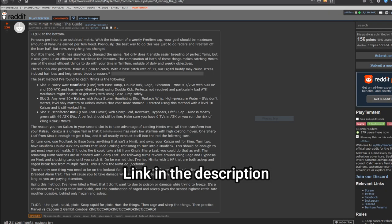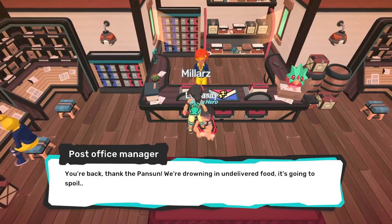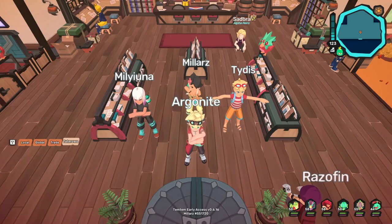The only true daily quests so far are the post office deliveries. Every day, you can go to the post office in Kisawa and deliver food to people all over the archipelago to obtain Pansuns and other rewards like fruits and possibly eggs or telomere hacks. Check out my post office guide for more information on these daily delivery quests.